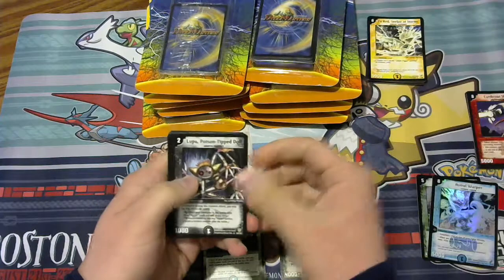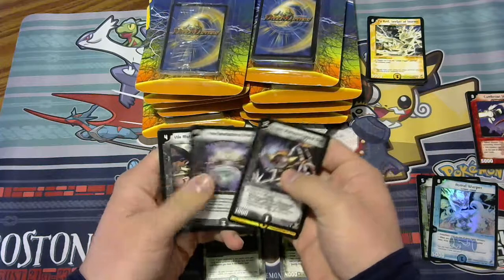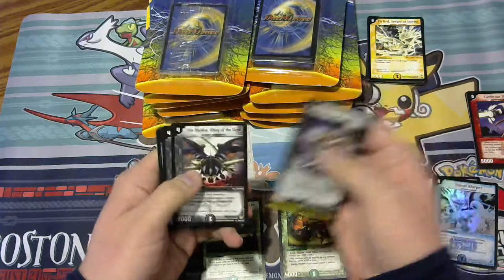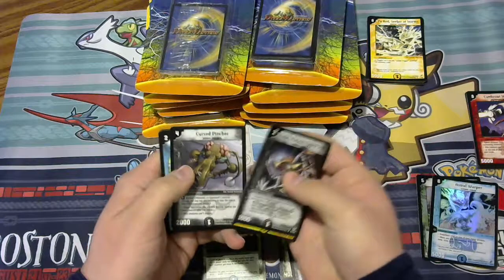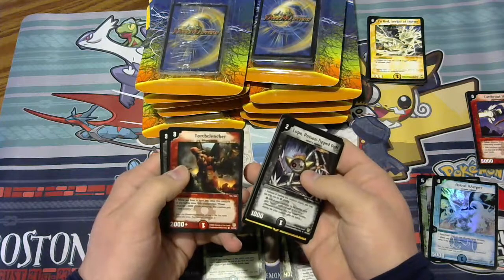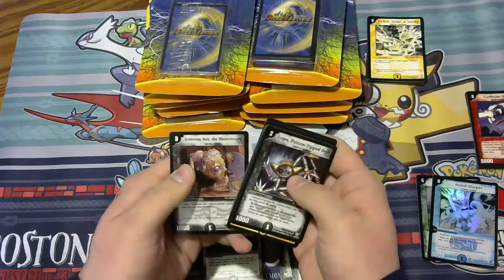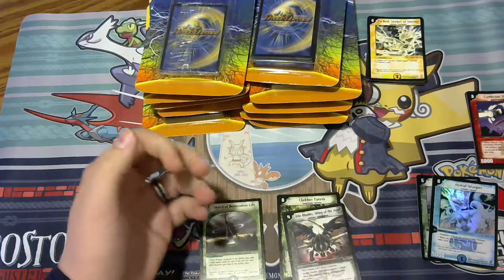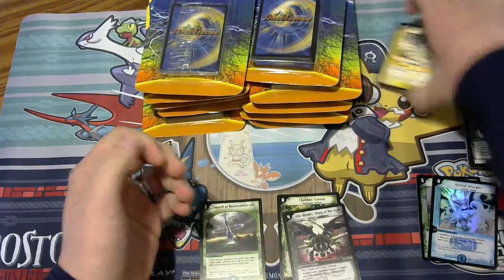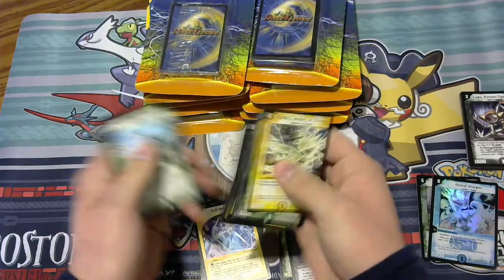Next we have a DM6 pack. Lupa, Poison Tip Doll, Reign of Arrows, Proclamation of Death, Vile Mulder is our rare. Cursed Pinscher, Spiral Gate, Carrier Shell, Canisil, Torch Clencher, and Grinning Axe the Monstrosity. I did notice we missed a rare, so I'm going to go back and grab that Full Defensor.